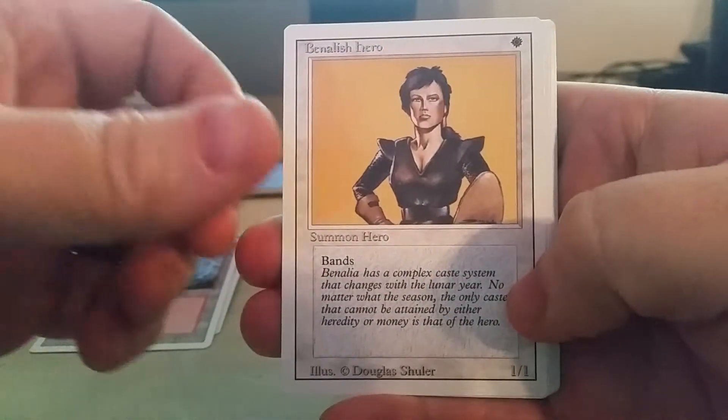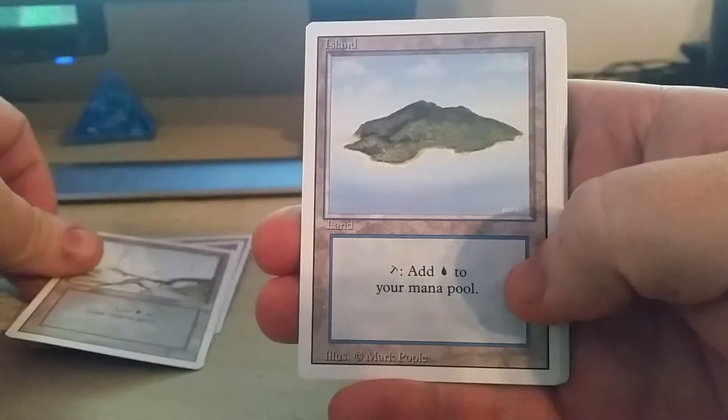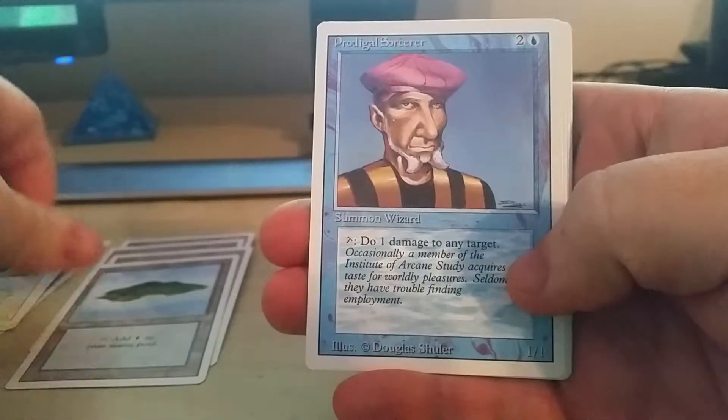Benelashiro. Swamp. Island. Prodigal Sorcerer.